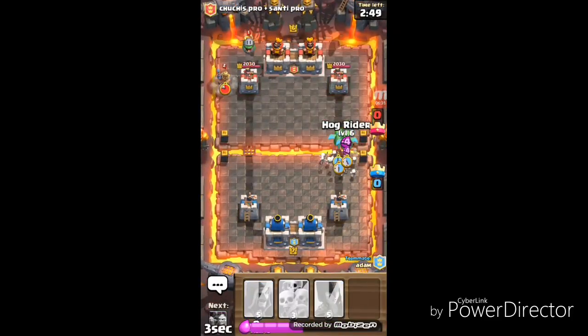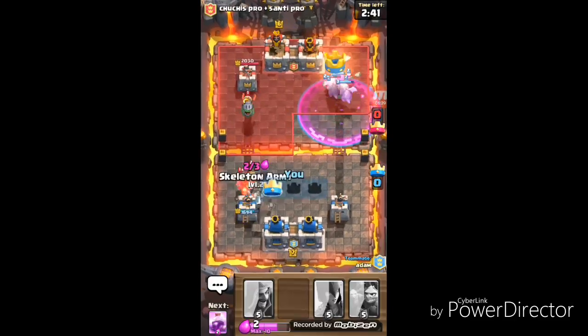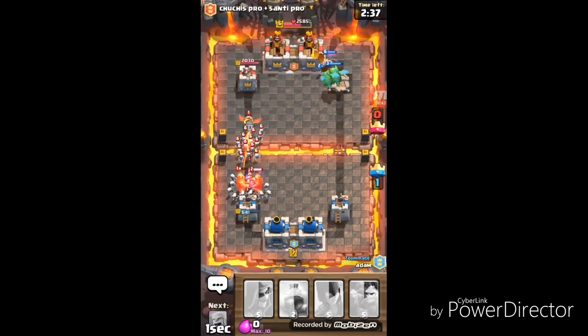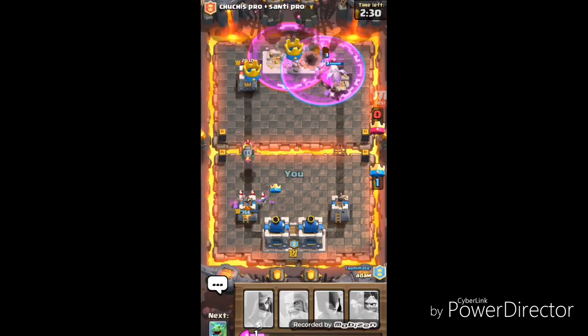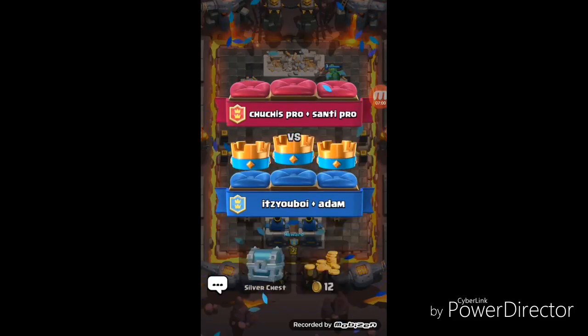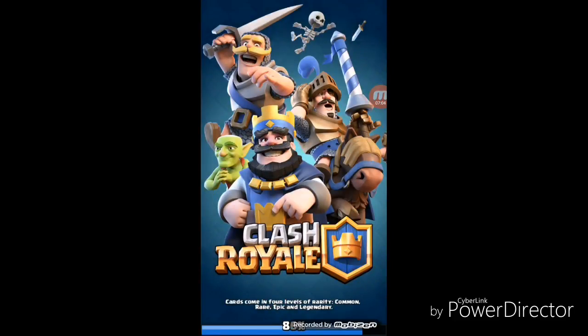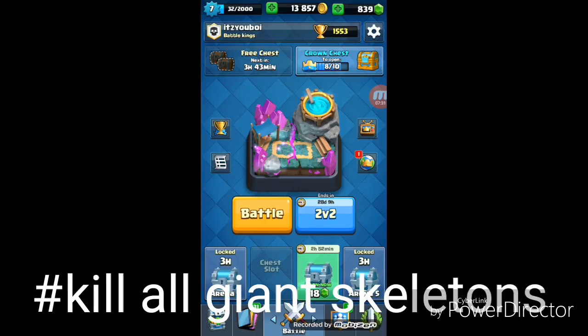So let's get straight into it and hopefully win this time because we haven't been winning at all. We have to win this time. A rage — yes, that's a good push. You see that Inferno Dragon though? That's not good. We're already on the tower. That's pretty good. That's the luck we need from the first two battles. We just three crowned them, no problem. My friend Adam is opening a crown chest right now. Got that gold, them gems, barbarians, bomber, tombstone. Remember when I was opening that crown chest? I got a giant skeleton. Hashtag kill all the giant skeletons.